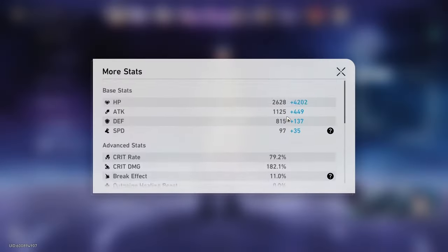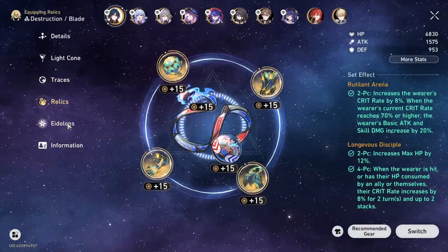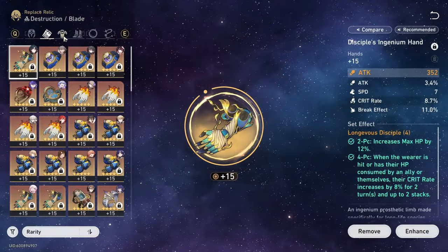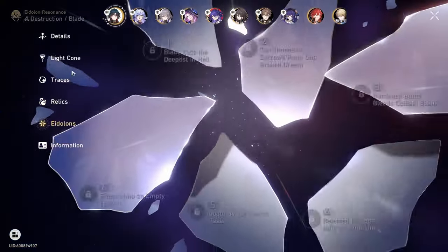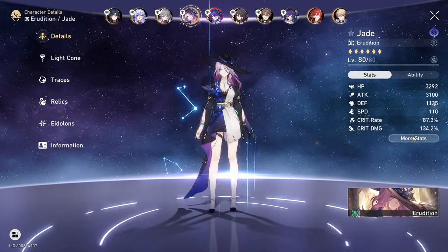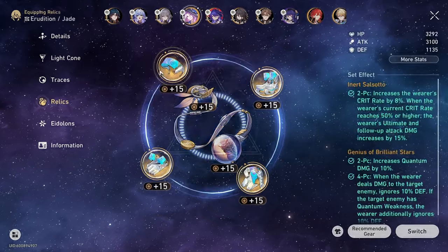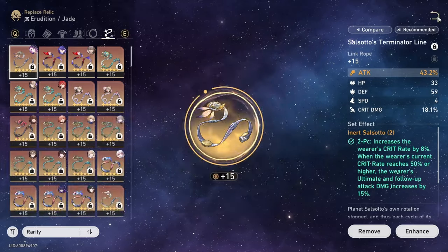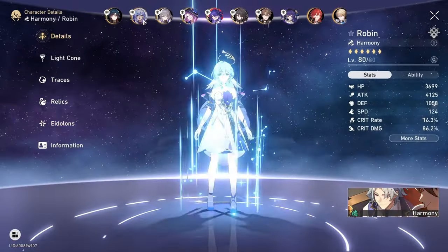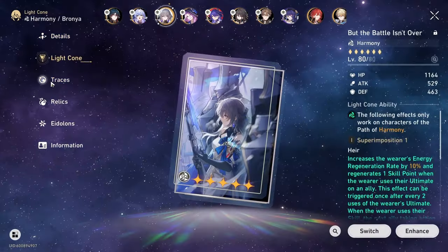In this case the run was quite smooth because I managed to kill the hand before it went off. As for my teams — this is my standard build. It's not optimized because ideally I want the relic set to be Inert Salsado, but I don't have any pieces with speed on Inert Salsado, so Blade won't be able to break the 130 speed threshold. Jade is using a standard damage set. Robin is just running as much attack as possible, and Branya is at 160 speed.